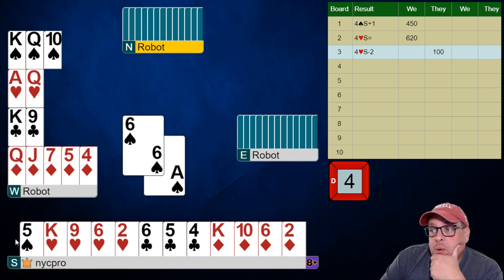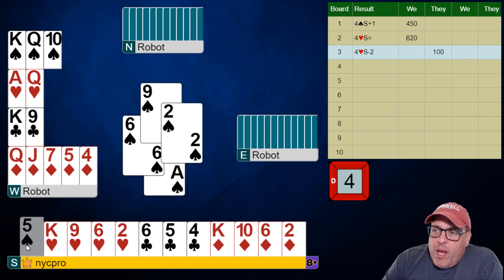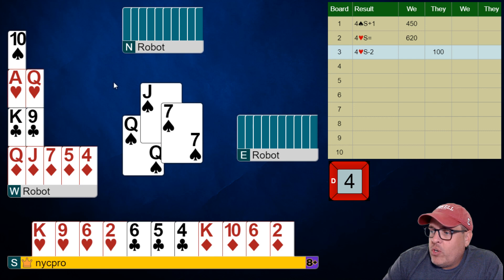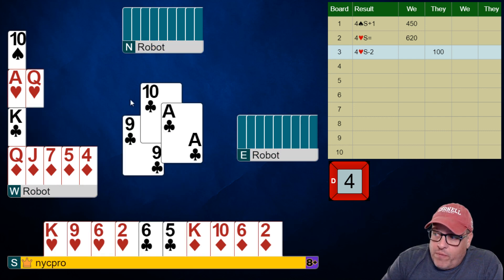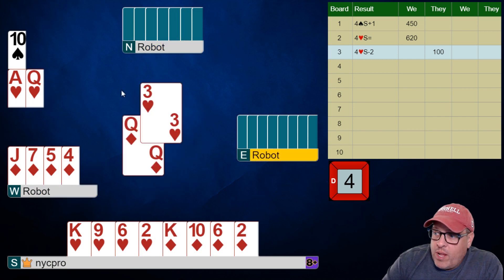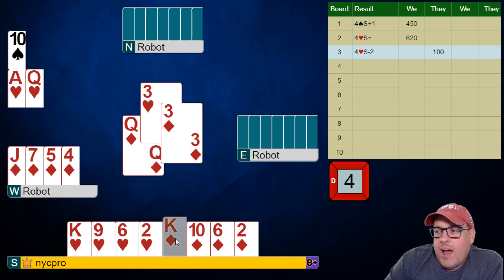I'm actually going to lead the ace of spades because I want to draw a couple rounds of trump and I don't think it's going to make a huge difference — the opponents have most of the strength in this suit. What I'm trying to do is keep both sides from ruffing as much as I possibly can. If they're 4-4 we might be able to draw three rounds of trump. We've kind of given them one ruff in each hand. I don't see us developing any tricks in suits outside of this. Oh wow — righty has ace-9-8-4 of diamonds so they're going to be able to finesse this position.